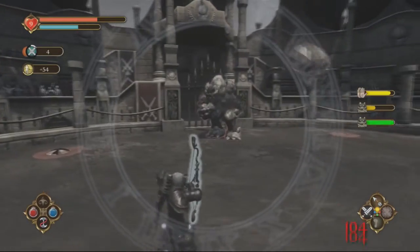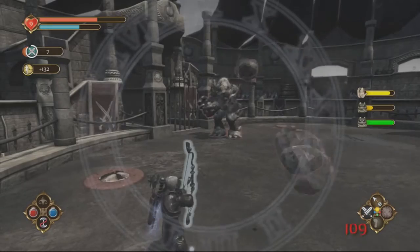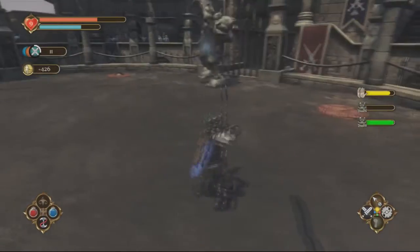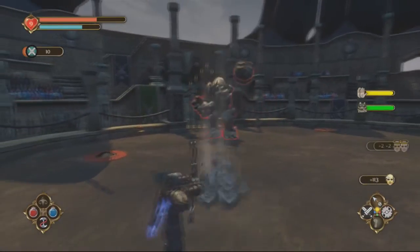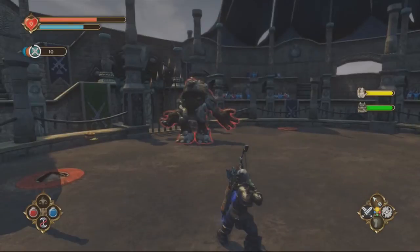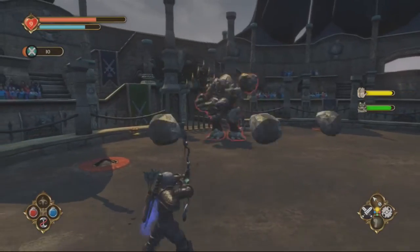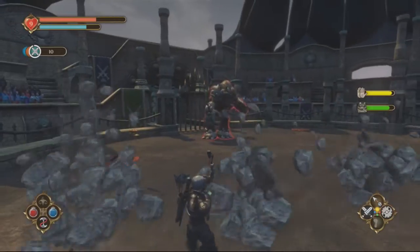This is where the strategy comes into play more than the Earth Trolls. Just dealing with two trolls simultaneously is a complete chore, so usually just use slow time until you take out the first troll, and then you can take out the second troll easily — you can just take it out normally. Whisper is distracting the troll. Good.